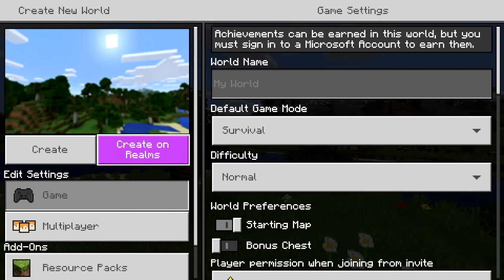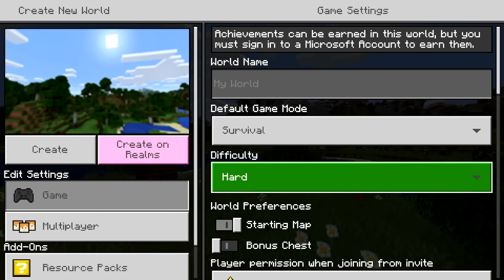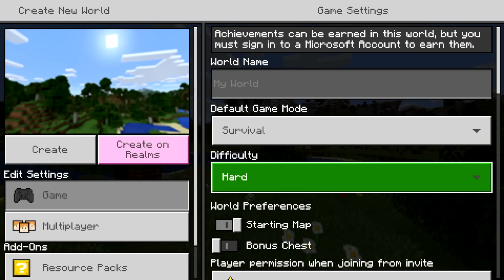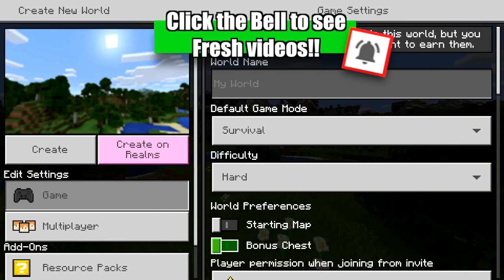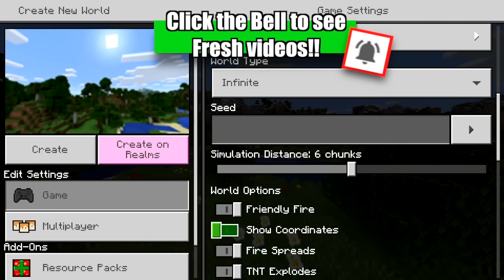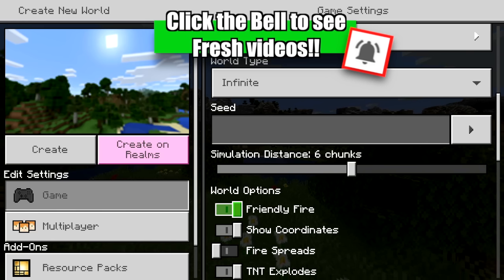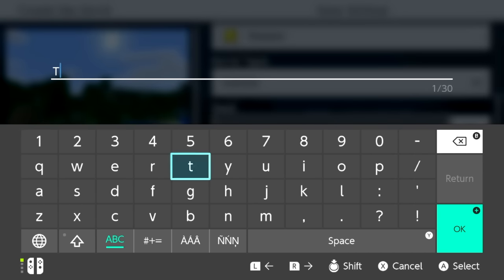I am playing on a Nintendo Switch if anyone is curious. If you want to follow along, you're going to want Survival Mode. I'm choosing Hard Difficulty, but you can choose Peaceful or Easy or Normal. I opt out of the Starting Map and the Bonus Chest — feel free to include them. I also like to show coordinates at all times and turn off Fire Spread. The last thing to do is type in our seed. We're going to call it 'The Basement,' because this channel is The Basement and we are the friendliest place on YouTube.